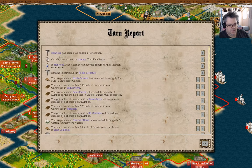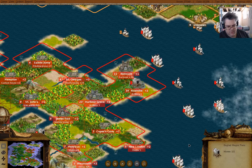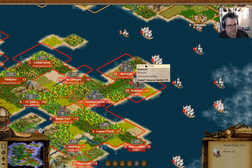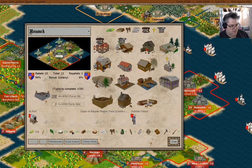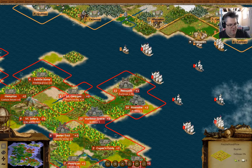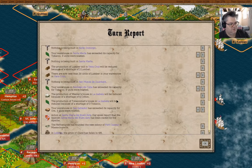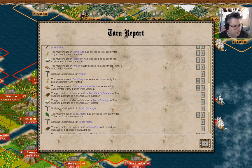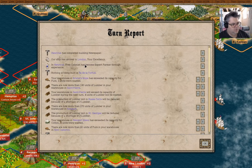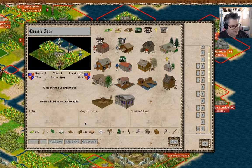I accidentally closed the turn report. More wagon train — go there, grab lumber. We're building a fortress there. Turn report — yes, okay. Nothing's being built here, custom house.